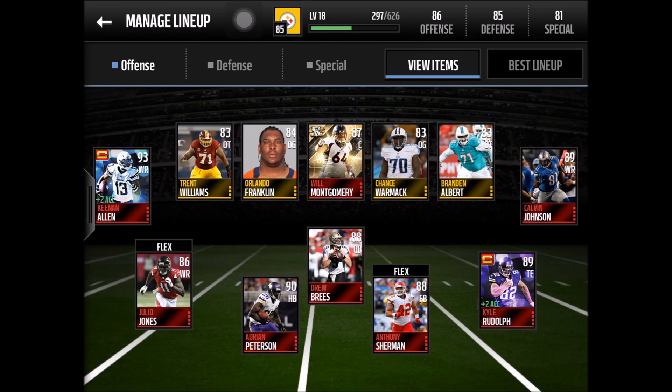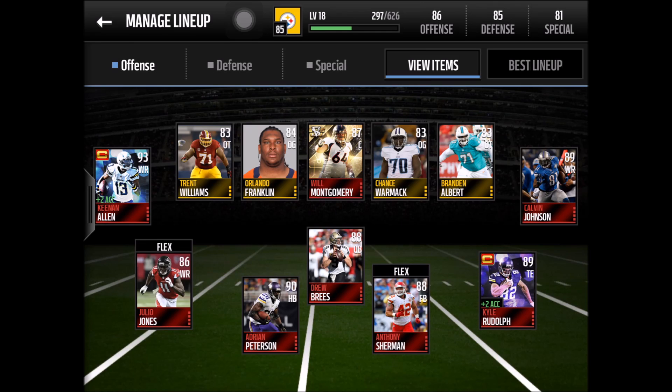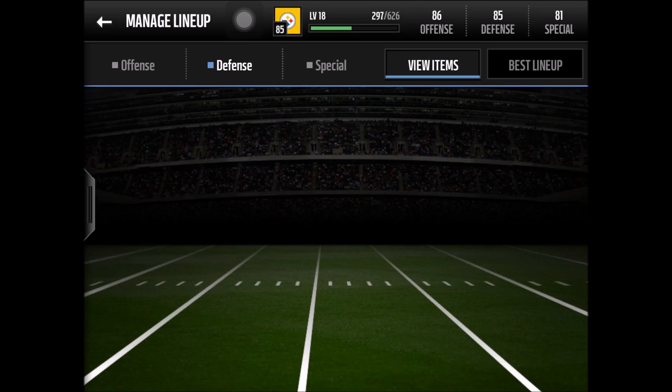I have a bunch of base elites for my running back, quarterback, and fullback positions. My wide receivers are awesome — this Keenan Allen here with plus two acceleration gets him up to 93 overall, plus this Kyle Rudolph, Calvin Johnson, and Julio Jones. That's a great offense in my opinion so far.